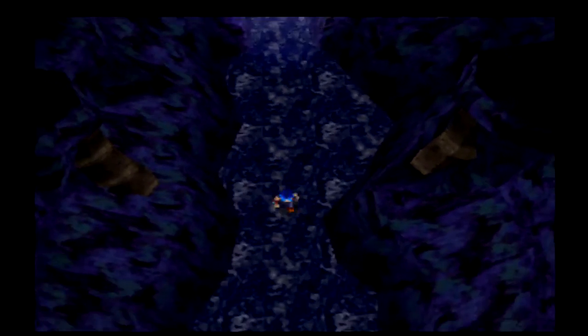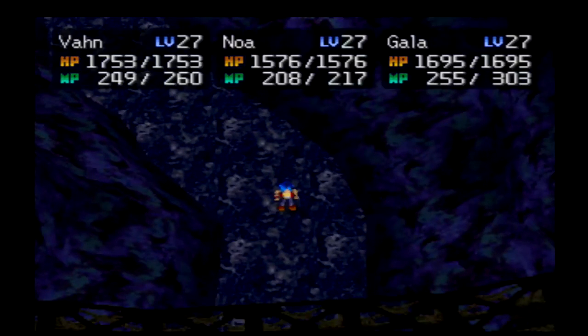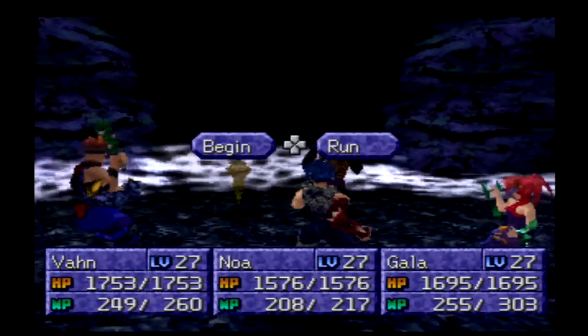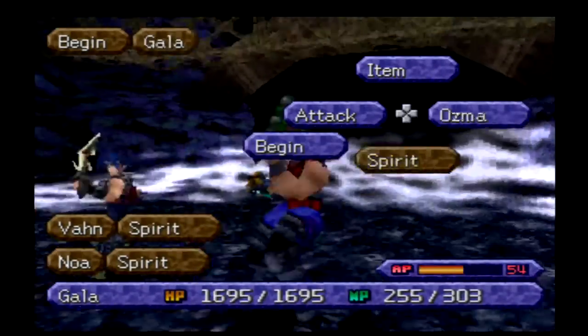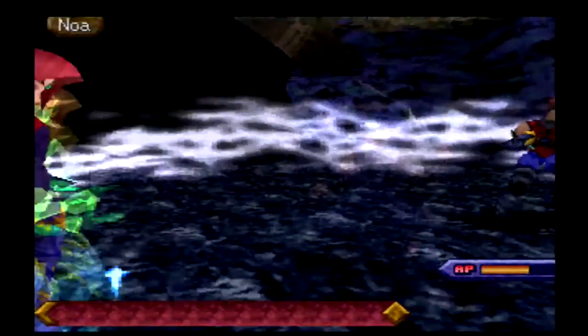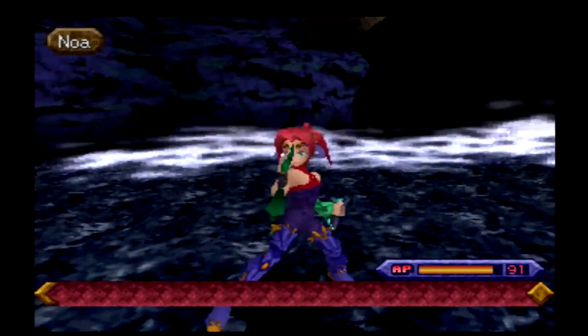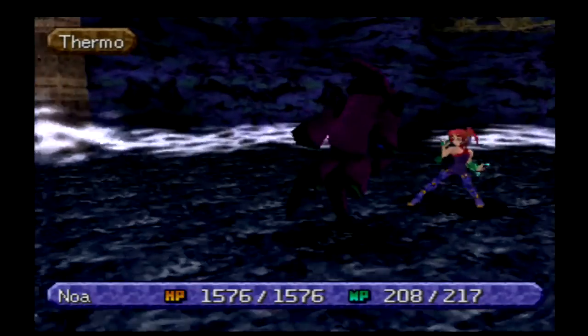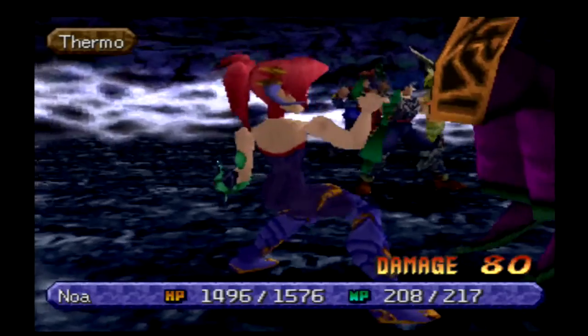Look at all the stairs — look at all the pretty pretty stairs. You want to explore every nook and cranny because you may miss some stuff here. We get a new enemy — a Topaz, which is my birthstone. Get wrecked.